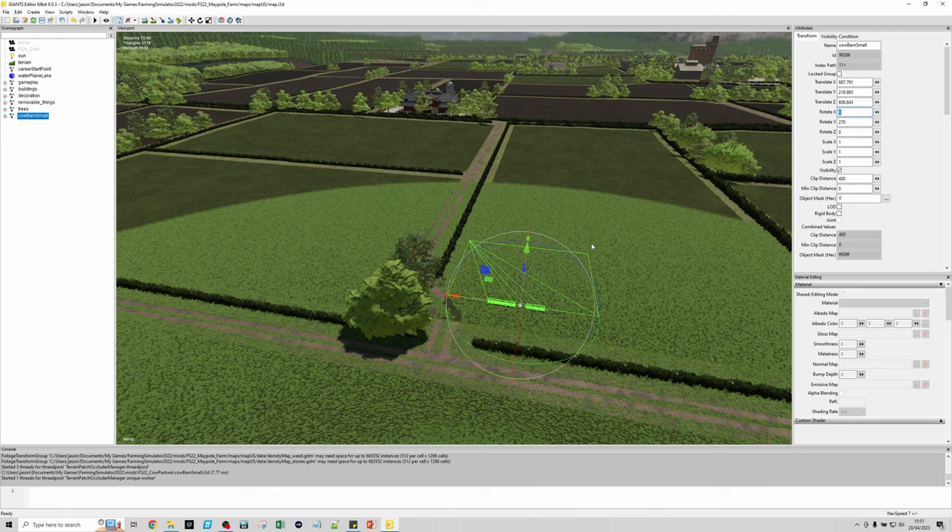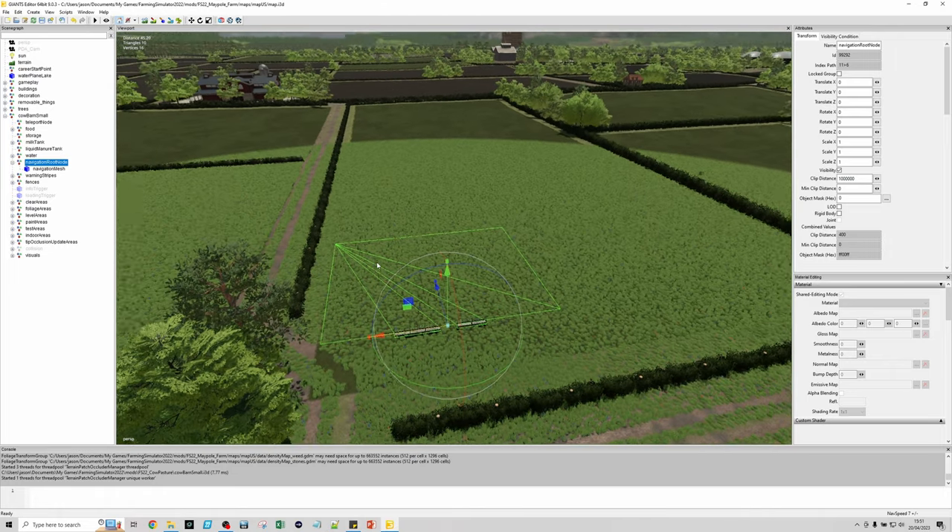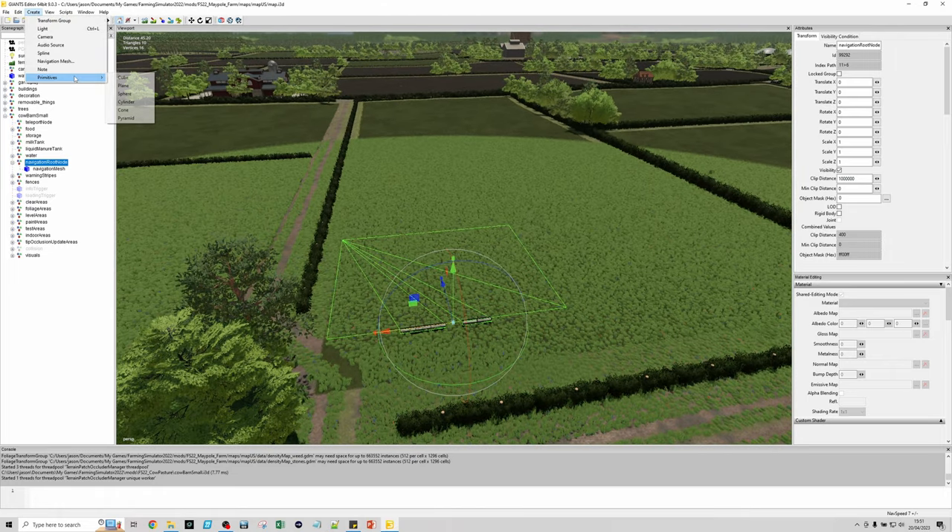Now we're going to start changing things. The first thing I like to do is the nav mesh, because that's the bit that makes it visually look good — the cows explore the nav mesh. Most important thing: don't mess with the one that's already there. Leave it as is, because it has the bits that make sure the cows can get to the feed troughs and water troughs to visually feed, and it means you won't get any warning messages. Expand this by clicking the plus sign, go to the nav mesh root node, and select that.